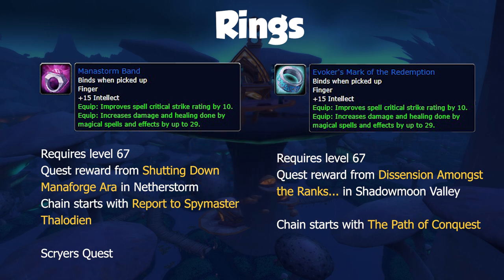Instead you could go for Evoker's Mark of the Redemption, which is also a level 67 reward from Dissension Amongst the Ranks in Shadowmoon Valley. This is a five-part quest chain starting with the Path of Conquest and relatively easy to complete. Both items offer the same stats: 15 intellect, 10 spell crit rating, and 29 damage.